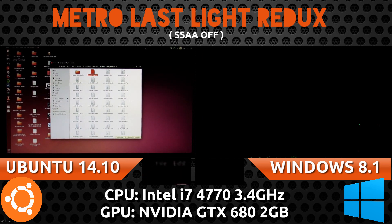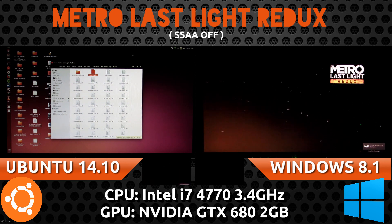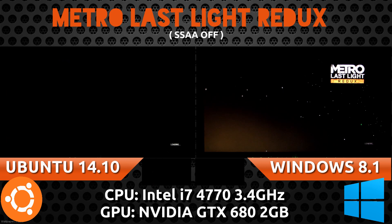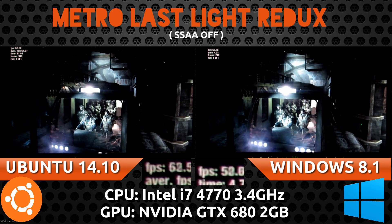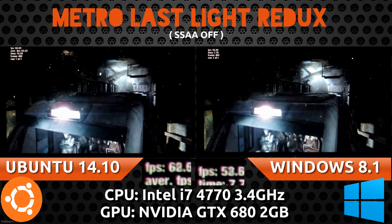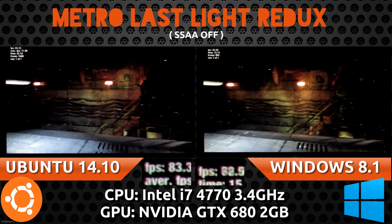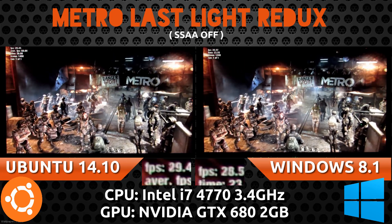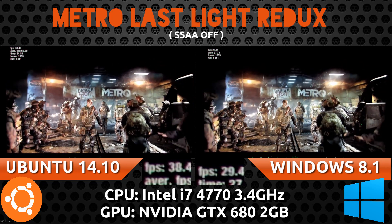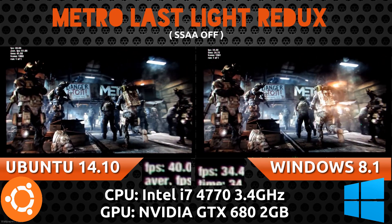So what happens when we turn SSAA off? I had been running a lot of different tests, going through different driver versions, trying to find the latest drivers that won't bug out on each system. With SSAA off, I noticed something pretty interesting. Windows 8.1 was leading Ubuntu 14.10 by quite a few frames — less than 10, but still leading. When we turn SSAA off, suddenly we're seeing Windows at 50 to 60 frames per second, but Ubuntu is suddenly 70 to 80 — it's just gone up to 90. Without SSAA, Windows isn't in the lead anymore, and Ubuntu is leading not by a little bit, but by a lot.